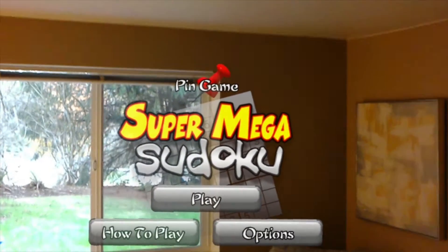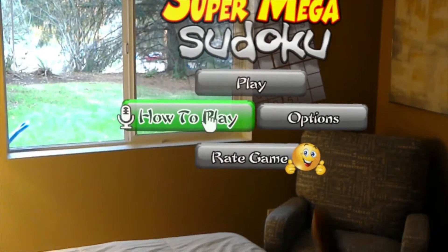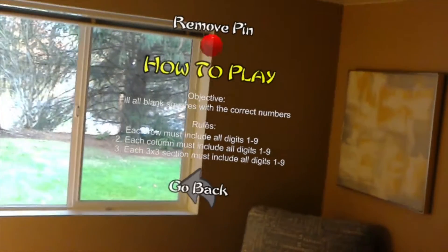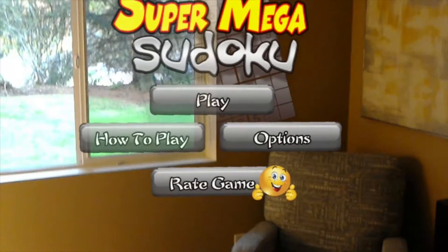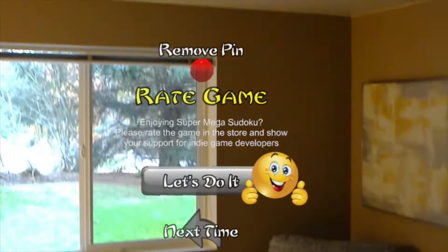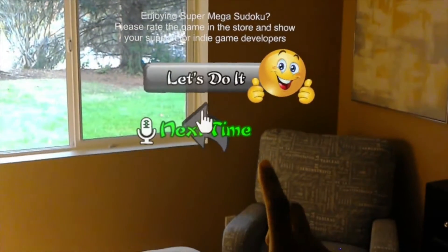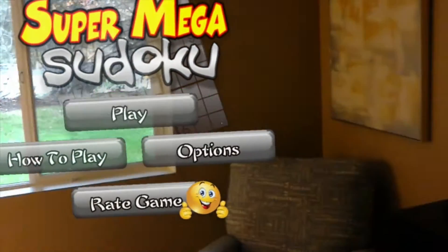Pin game. There we go. Some of the features that we have — of course, I put a how-to-play on here. It tells you about Sudoku if you've never played it, but pretty much a lot of people know Sudoku, but it's there in case you need it. I have a rate game option, which I highly recommend you go and do because the game is free. All I ask is that you go out there and rate it — this will take you straight to the page where you can leave an excellent five-star rating.